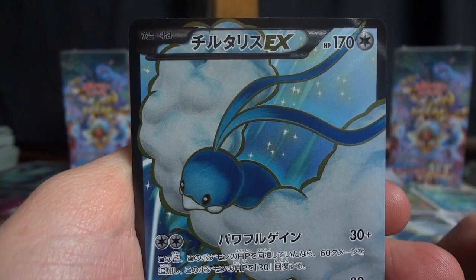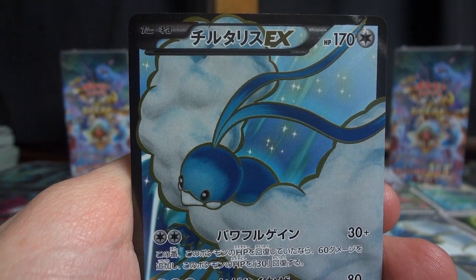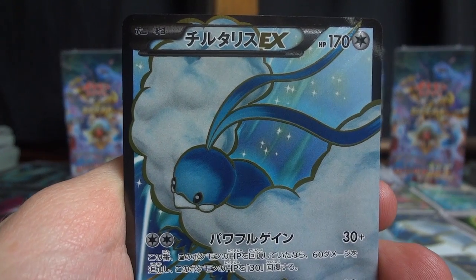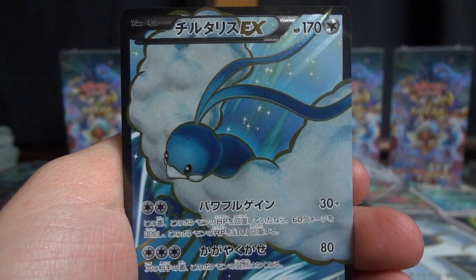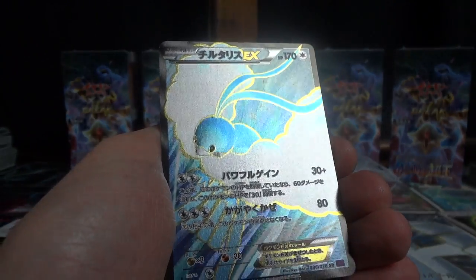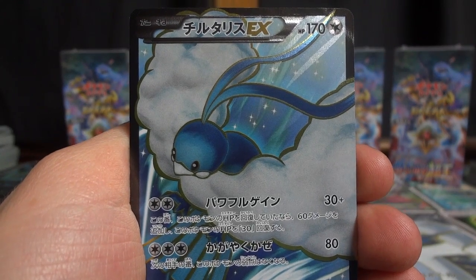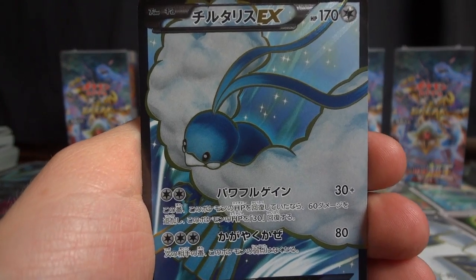You cannot make this stuff up guys. If you for some reason neglected to hit the like button when I first implored you to, please do it now. That's unbelievable — I don't think this has ever happened on a case opening of mine. In the very first pack? That is incredible. Look at that luster, look at that shine. Let's get a quick zoom in — 86 out of 78, secret rare. That is how you start a booster case and we still have 399 packs to go. Unbelievable.